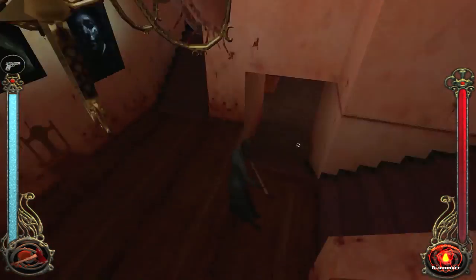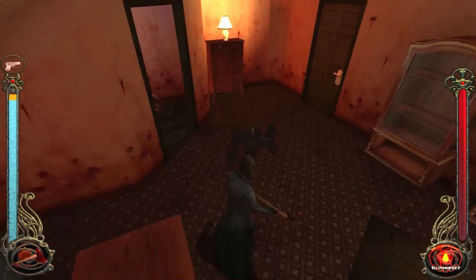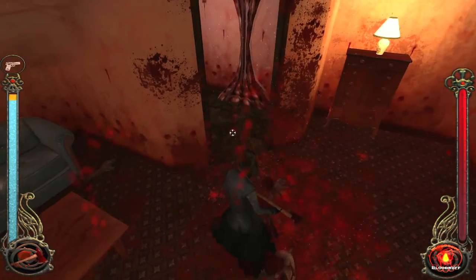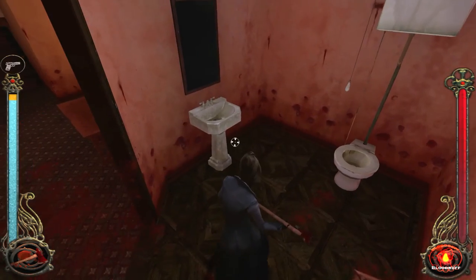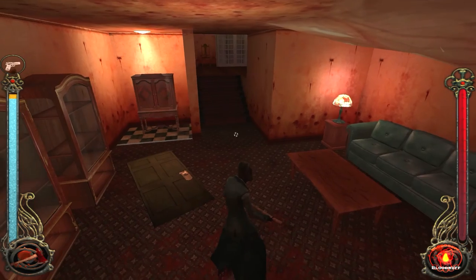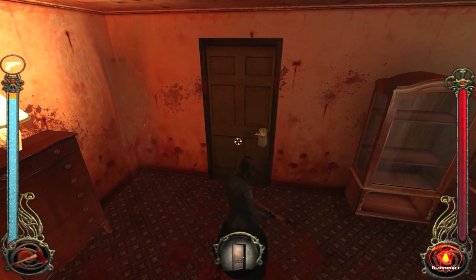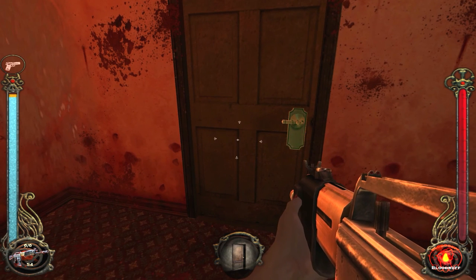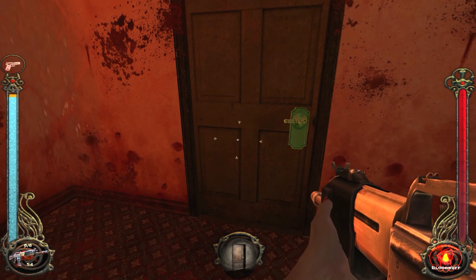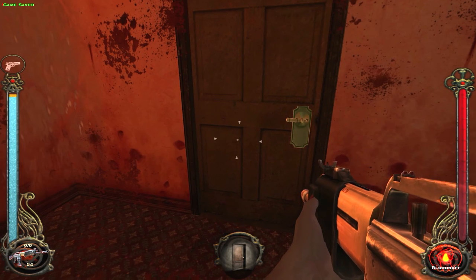I play so many different versions of this game, it's hard to remember where all the knick-knacks are. I know there's nothing in here. Now I'm going to get ready for a fight, and what I need for this fight is the automatic shotgun. And I want to save this just in case.